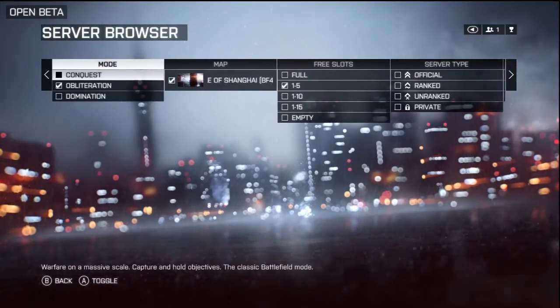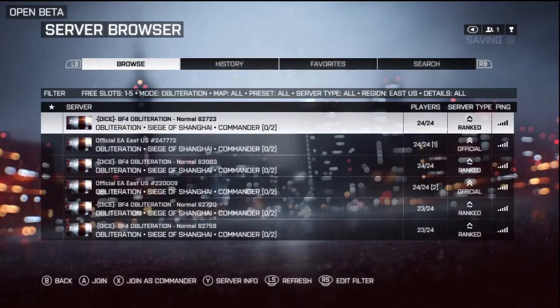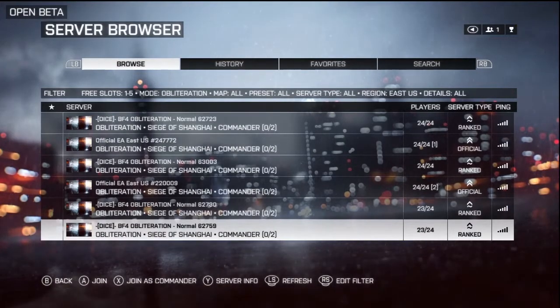Once you've set all your filters you just hit B to go back, and now there's your new server list that shows only Obliteration game modes, shows only servers that are on the East Coast, and so on and so forth.